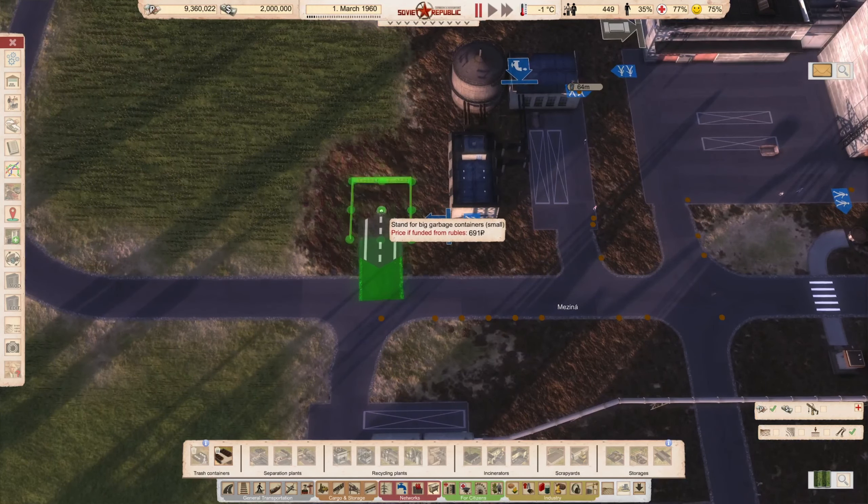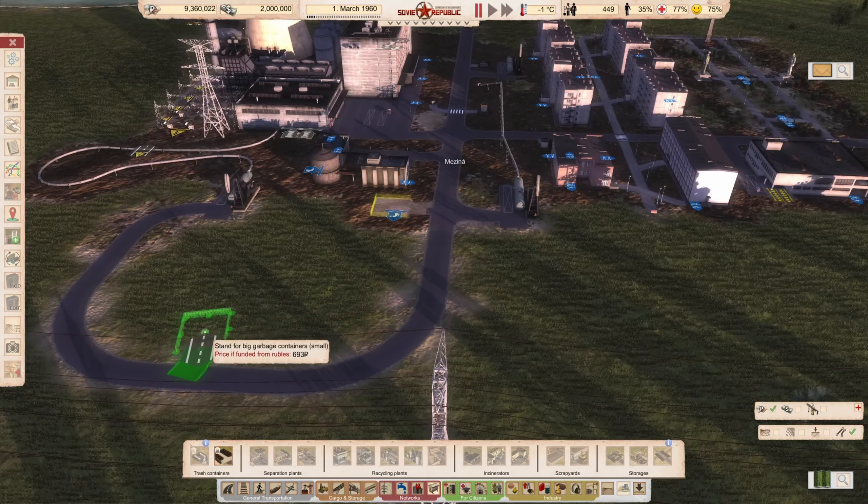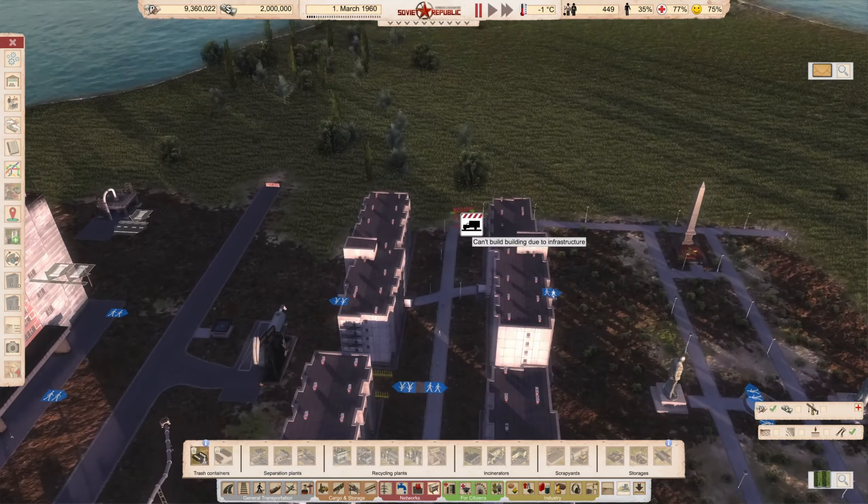You can see the range. There is a range limit of 125 meters, and if it's over that it's not going to work. As you can see, this is too far, and the same applies for residential buildings. If it's over 125 meters, they are going to take the trash here. Obviously, they don't have all day to walk to a trash can.